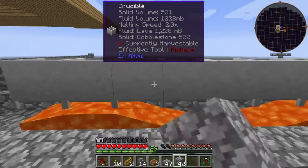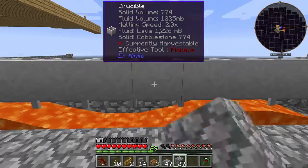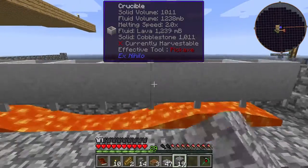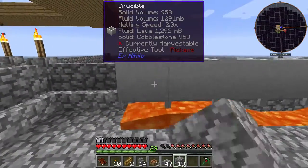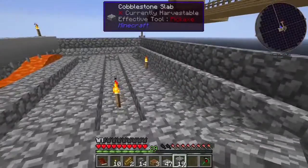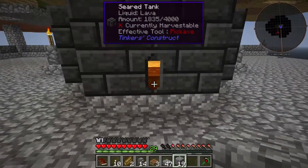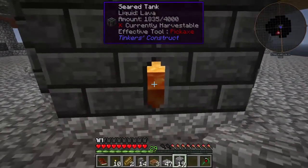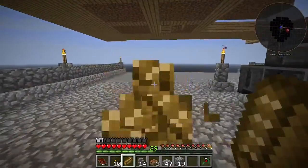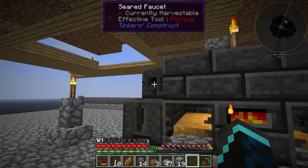Just making lots of lava because you always need lava. The lava is going to be pulled out in the middle of each row, come around to here, and then go underneath the floor to wherever I need lava — the seared tank is going to be one of those places. There are plans! Now we have 18 copper which is exactly what we wanted.